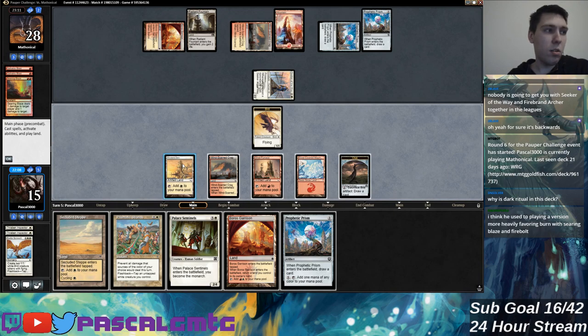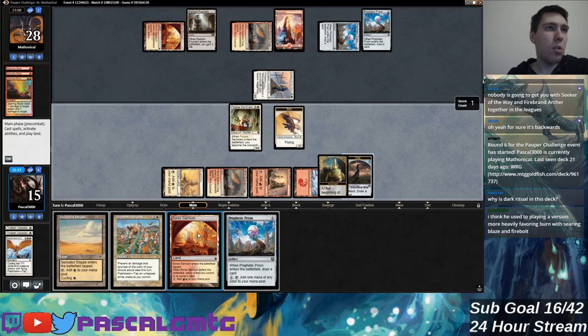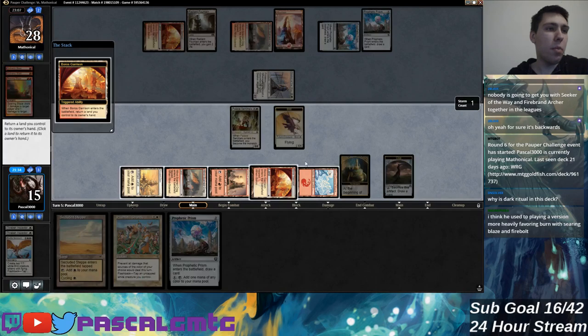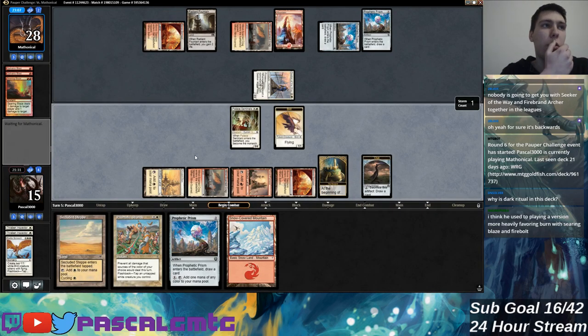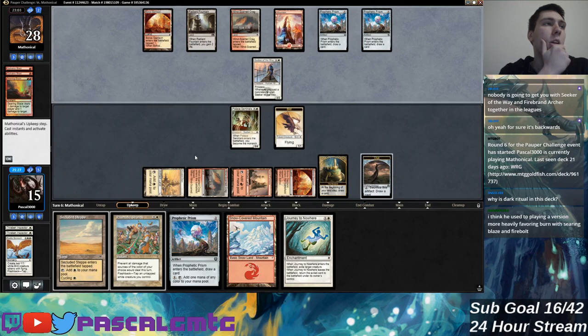Do I want to monarch it up? It's pretty awkward if they steal it, but they need two removal spells and two cards. Casting my strands is also pretty awkward here. Yeah, it's probably my time to monarch it up and just cross my fingers this doesn't somehow go wrong with like Galvanic Blast and Journey to Nowhere being combined. Because losing monarch when you have Prismatic Strands in hand would just be a blowout.